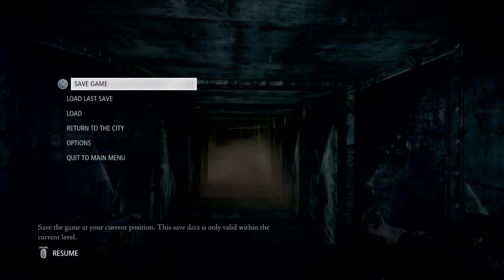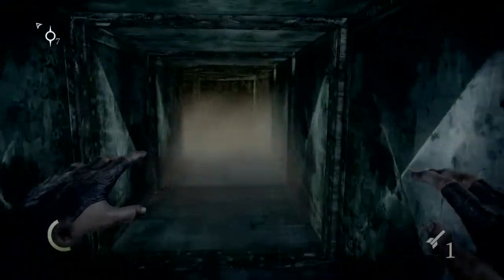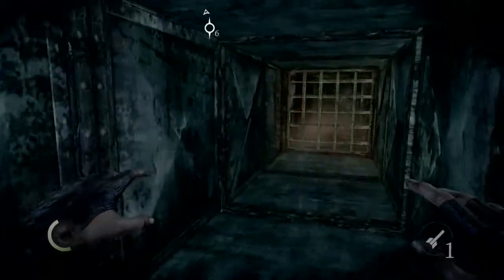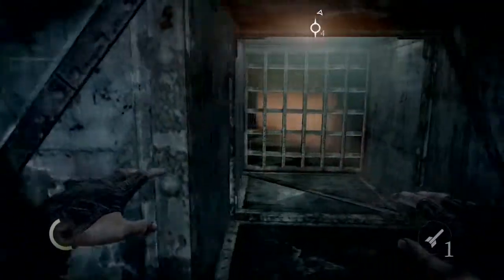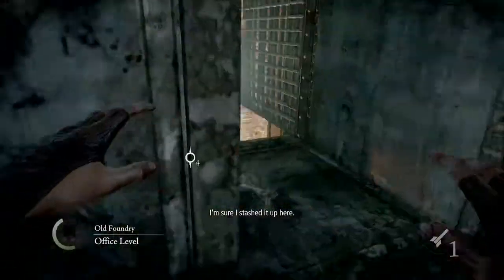Hi guys, Q here with another walkthrough video for Thief on the PlayStation 4, Chapter 2: Dust to Dust. We're going through on master custom 700, no kills, no knockouts — that whole spiel as we're going through here.